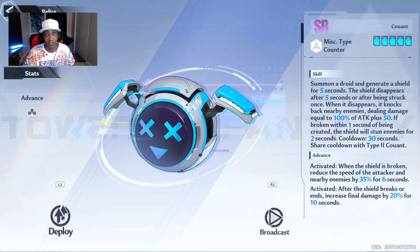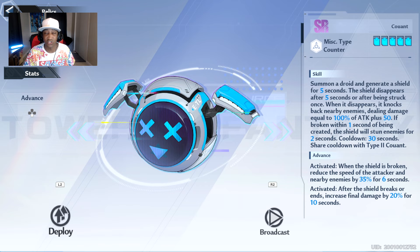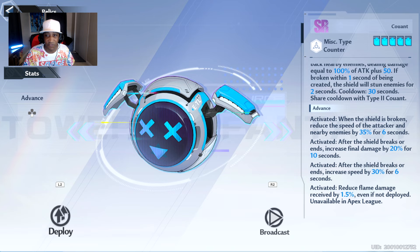The other relic I used is just the Kuant Shield, all the way maxed out, and honestly this is so life-saving. It says: summon a droid and generate a shield for 5 seconds. The shield disappears after 5 seconds or being struck once. When it disappears, it knocks back nearby enemies dealing damage equal to 100% of attack plus 50. If broken within 1 second of being created, the shield will stun enemies for 2 seconds. Cooldown: 30 seconds. First activation: when the shield is broken, reduce speed of the attacker and nearby enemies by 35% for 6 seconds.